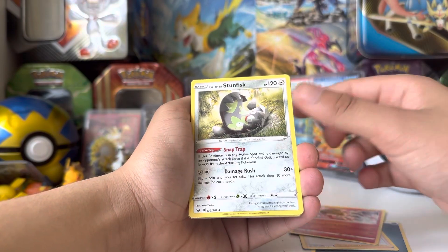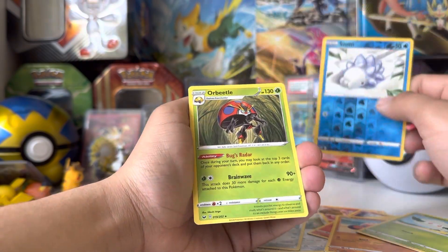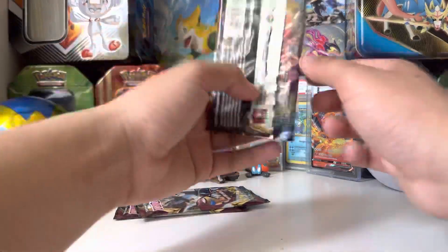Heatmore. Galarian Stunfisk. Ponyard. Cislapide. Yamper. Clobopus. Cottonee. Some reverse. Orbito — non-holographic rare. Most of these cards are also going into the giveaway as well — just these regular rares and stuff. Alright, second pack got nothing, but that's okay.